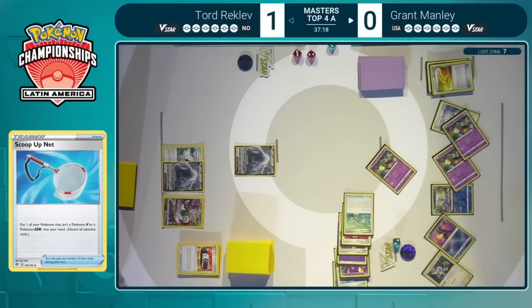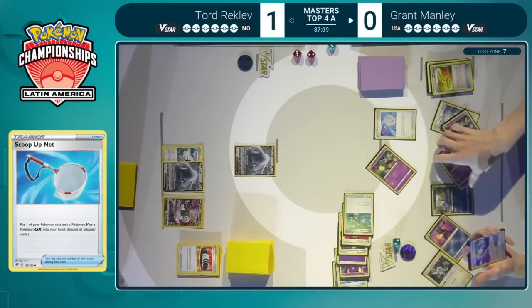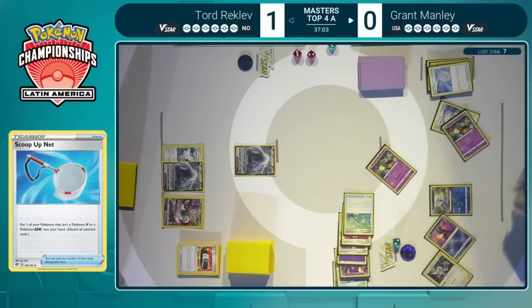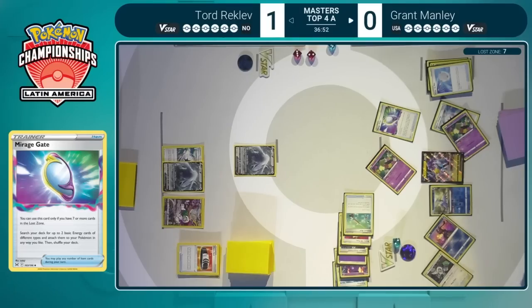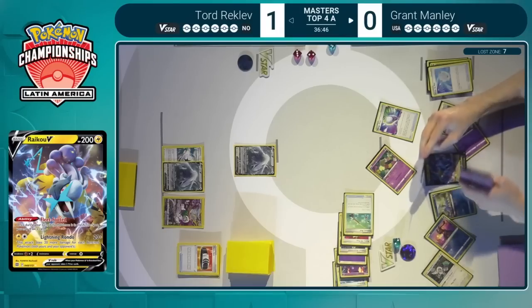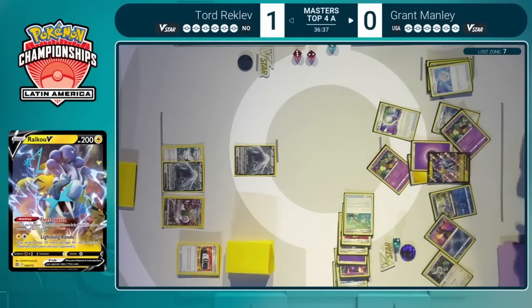He finds the switching card that might have been what Grant needed in order to take this KO with Raikou right here. These seven cards in the Lost Zone could potentially open up some plays here. It is certainly tricky, but we are going to see that Scoop Up Net played — opening up the bench space. Grant just wants to make sure that no step is missed, and there is the Raikou along with the Mirage Gate. This pause was Grant figuring out exactly what he needed to do and in what order.